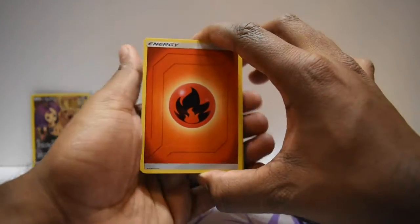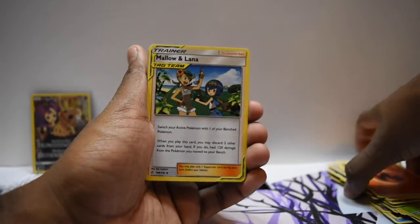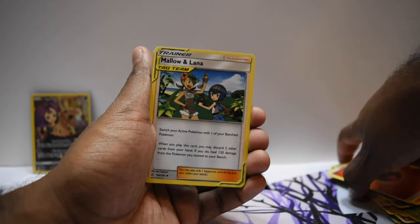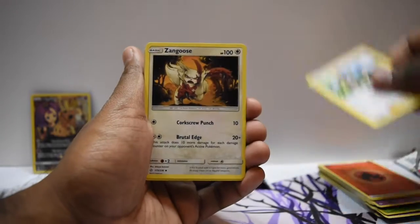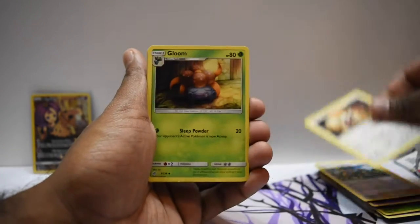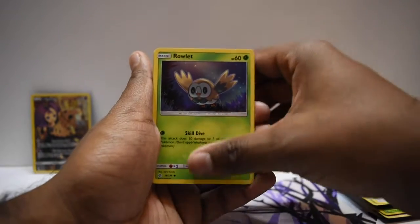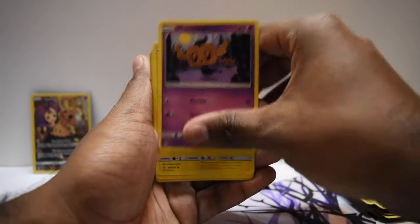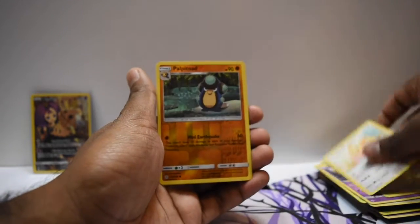Fire energy. There is apparently a Charizard in the set — a Charizard and Braixen if I'm not mistaken — so interestingly enough that would be a card to chase. Not gonna say it too loud, not trying to ask for anything crazy. Hello Rowlet — I just want good cards, man, that's all.